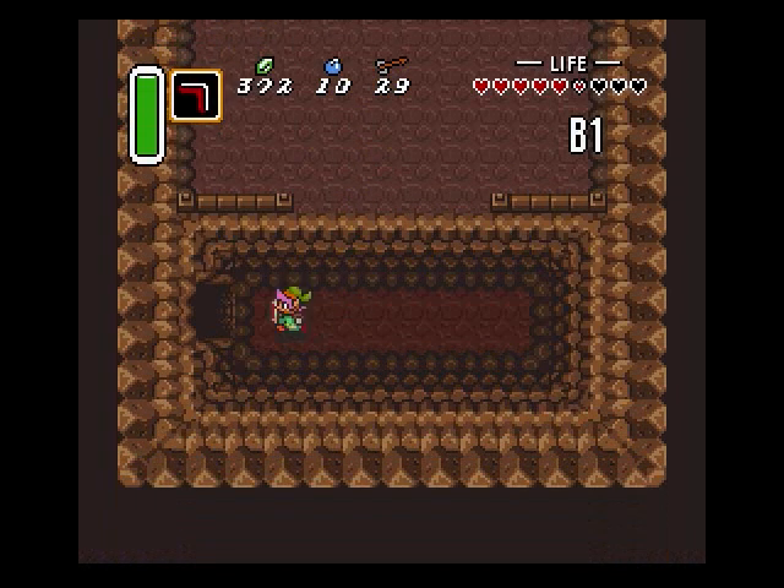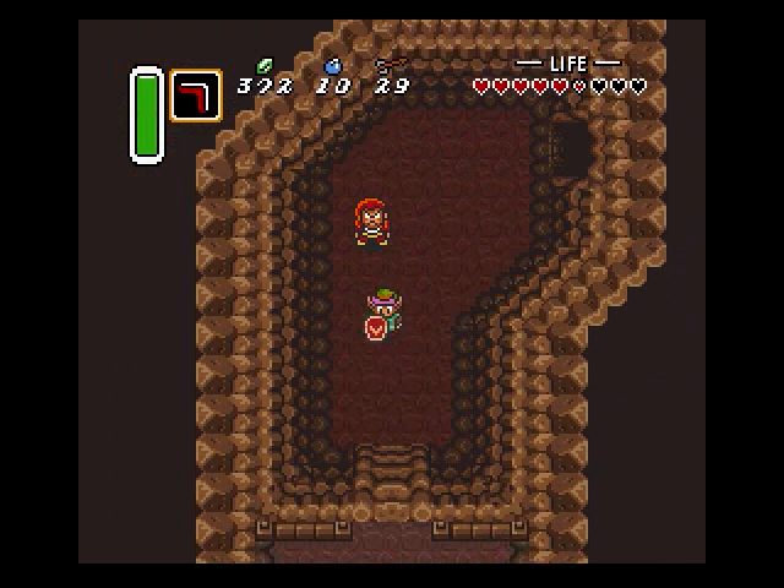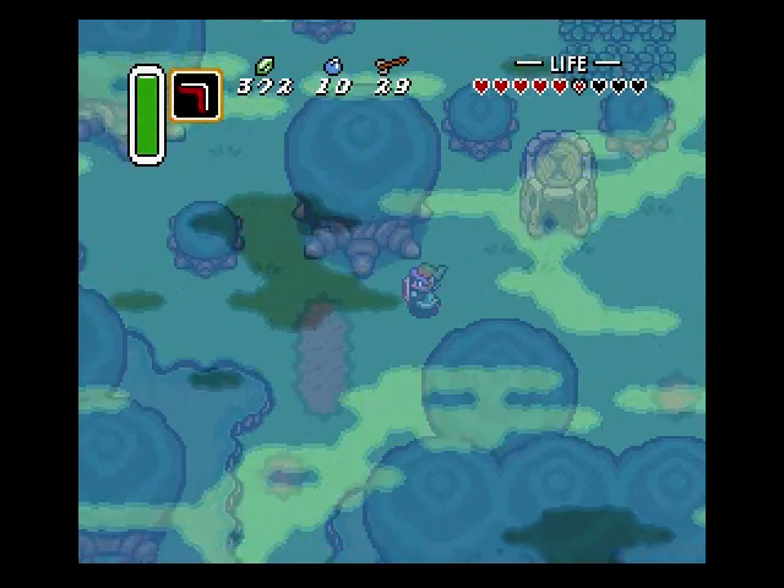Hey guys, welcome to part 8 of my walkthrough. If you remember, we just beat the third palace of the light world, and we are now heading off to find the master sword, and that was in a thief's hideout.